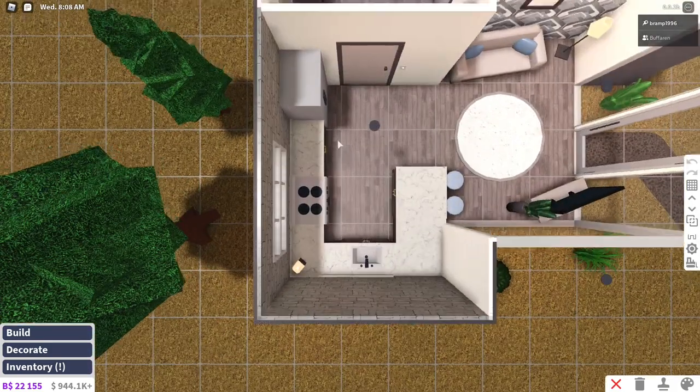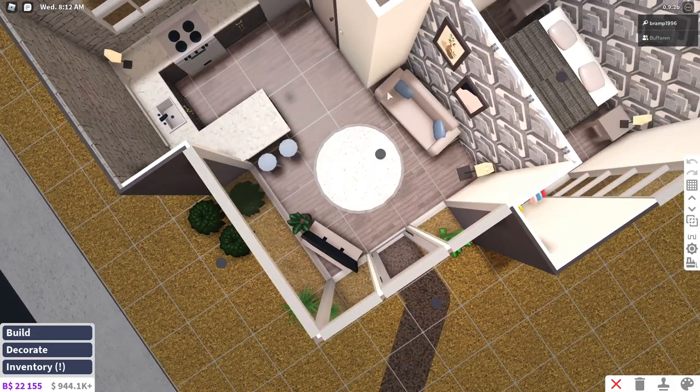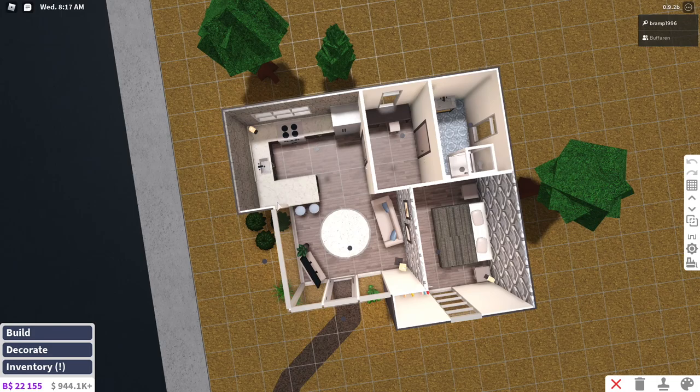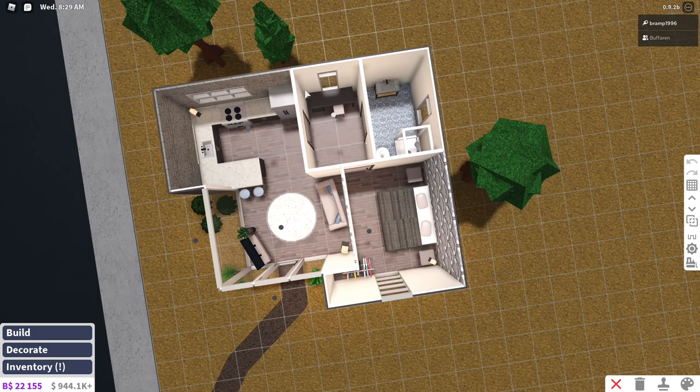I'm actually so mad at myself for not adding a mirror to the bathroom. But yeah, this is the house — I'll show it again in build mode if you want to copy it. It is quite cheap to do. I used game passes to make the kitchen connect to the wall, but other than that I don't think you need any game passes for it. Top view: this is four blocks wide, this is three blocks wide, and three blocks and four blocks. Going into the bedroom: four blocks going this way, four blocks going this way, and three blocks going this way. The bathroom is a two by three, and same with the hallway.